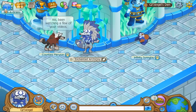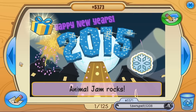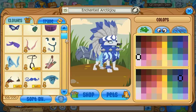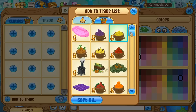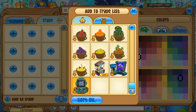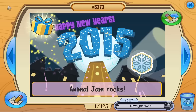Before I do that, I also want to show you — if you've seen my videos before, especially the jammagram glitch — I finally cleaned out my jammagrams and brought the count down. I have so many doubles and duplicates. I also cleaned out my inventory, which went down to eight clothing items and three den items.